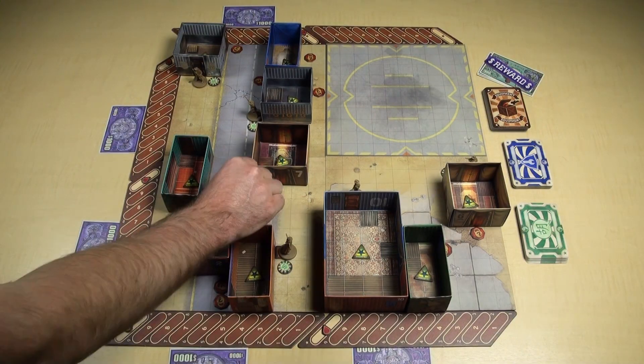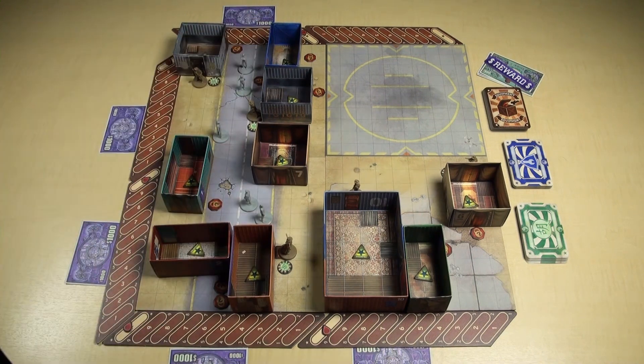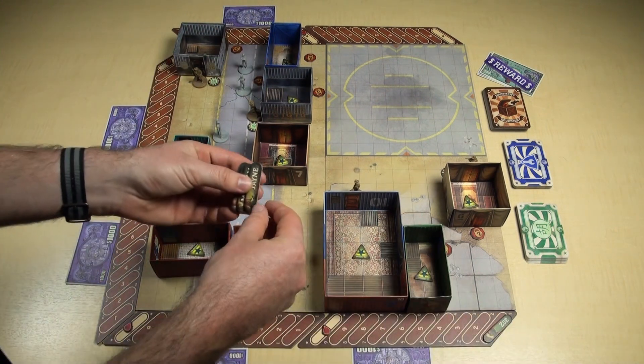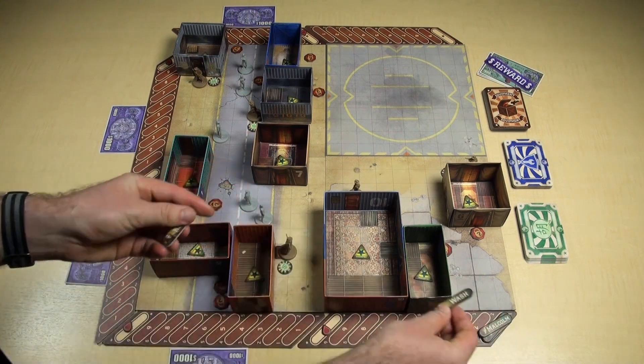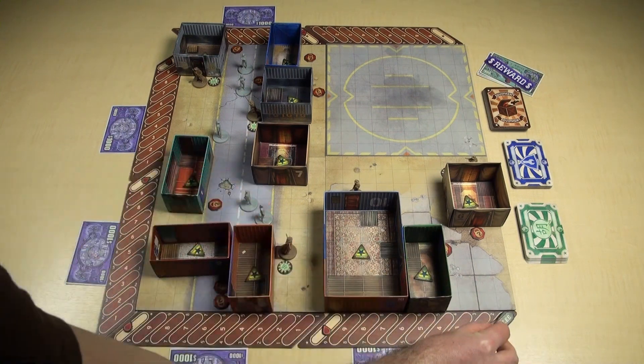Next, you equip your crew with the equipment for the job using your starting cache — we'll cover this in the next video. And finally, you're ready to start. Place your crew on the starting locations specified in the job, and stack their turn markers on the first moment of the time segment. You get to choose their order, and the turn marker on top will go first.